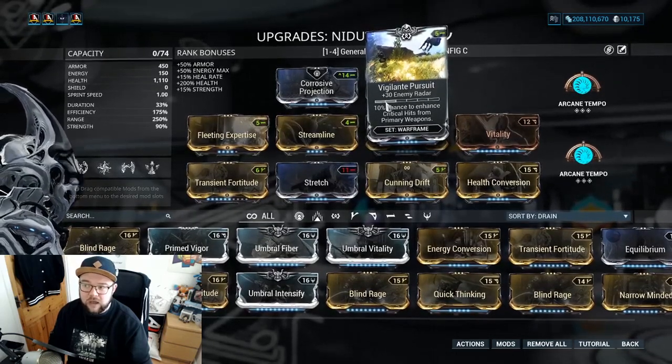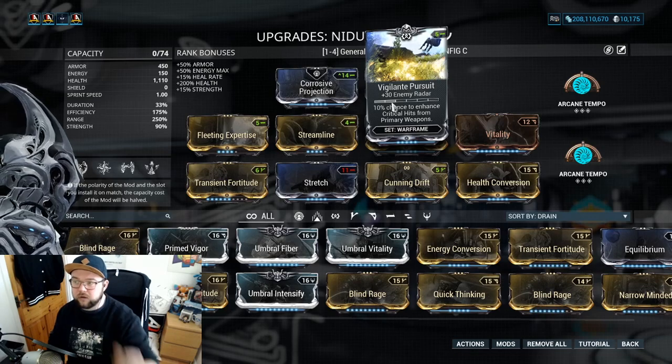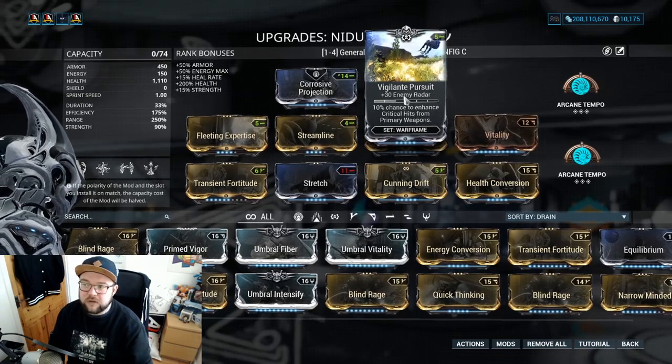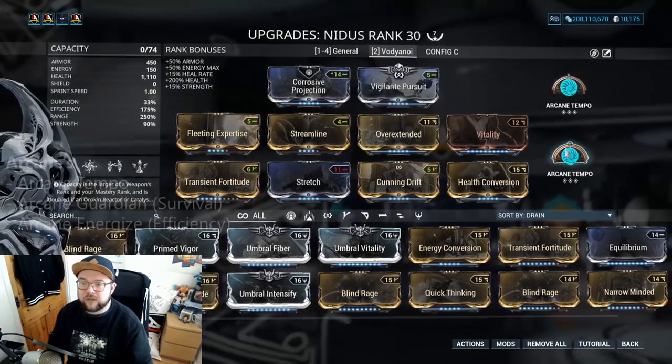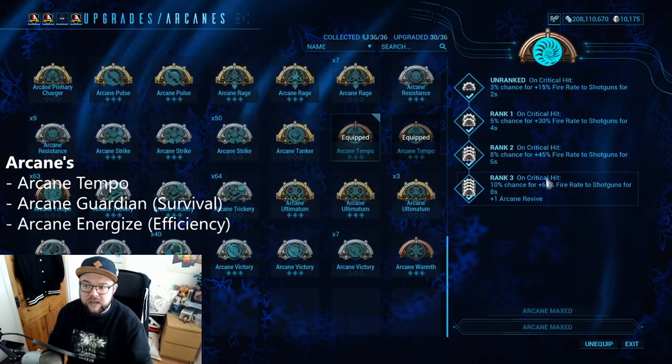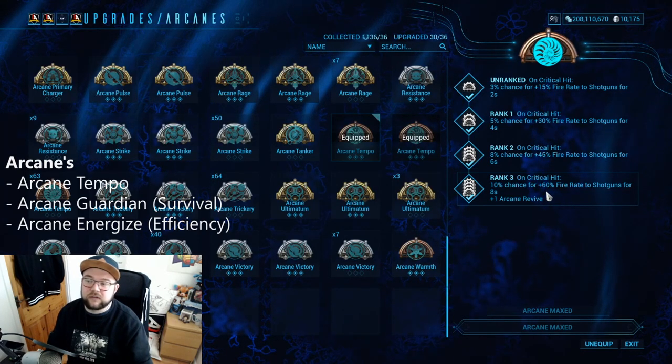Vigilante Pursuit not only lets me get a set bonus from Vigilante Armaments — which is on my Comb — it also allows me to see enemies around the map so I know where to pull them in from. As for Arcanes, I'm currently using Arcane Tempo. On critical hit I get 60% fire rate for shotguns for 8 seconds, which is how I'm shooting really fast with Nidus.